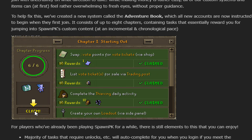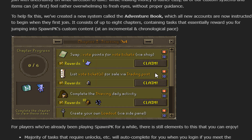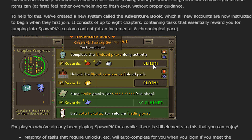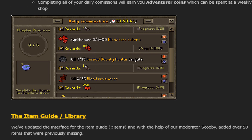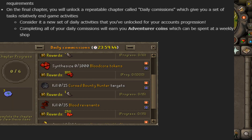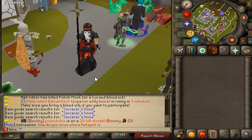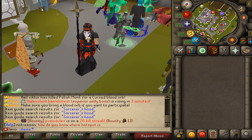Completing all your daily commissions earns you Adventure Coins, which can be spent at a weekly shop. Once you go through the chapter progression and claim everything, you'll unlock the new Daily Commissions where you can do new daily tasks that reset every 24 hours.